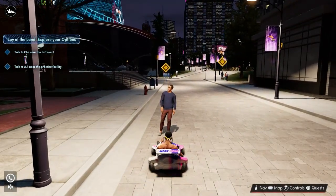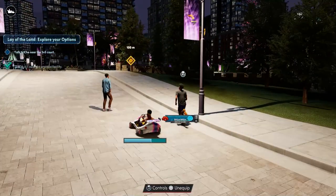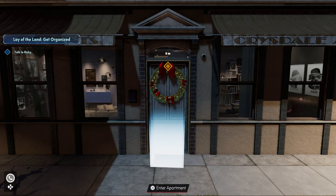One of them is right here in the blue shirt and then the other person is all the way over here by these courts. Once you get to this area, run up the stairs and talk to him. After that, go back to your apartment by clicking R1 and fast traveling there.